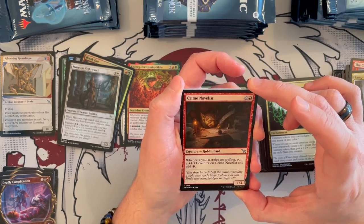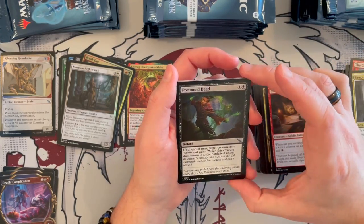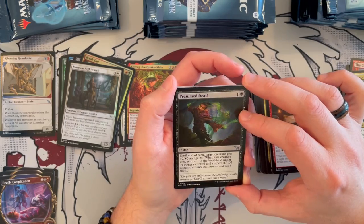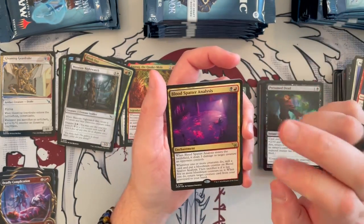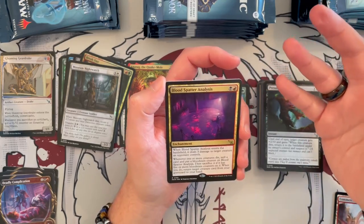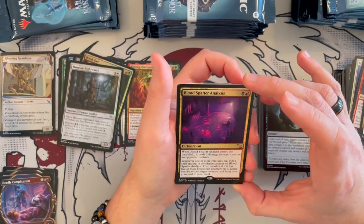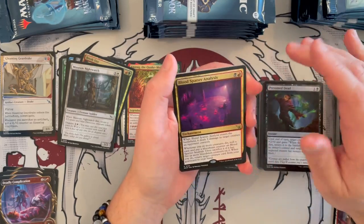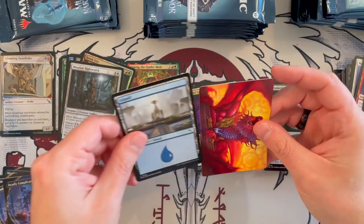Crime Novelist — 1/3 Goblin Bard, costs 3, it's red. Whenever you sacrifice an artifact, put a +1/+1 counter on it and add 1 red mana. That is very strong. Presume Dead — it's an instant, costs 2. That's very good because you can also do it on the face-down card, then it just flips around basically. Blood Splatter Analysis costs Rakdos and is an Enchantment. When it enters the battlefield, it deals 3 damage to target creature you control. Whenever one or more creatures die, mill a card and put a blood stain counter on Blood Splatter Analysis. Sacrifice it if it has 5 or more, and when you do, return target creature card from graveyard to your hand. It's an enchantment that deals damage and eventually allows you to get some cards back — pretty, pretty nice.